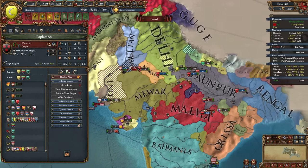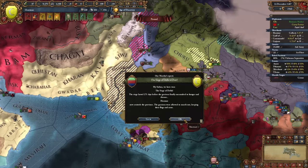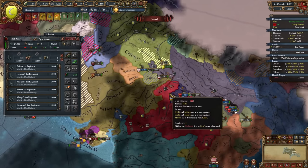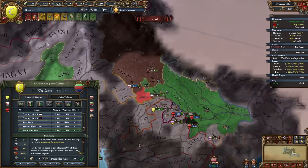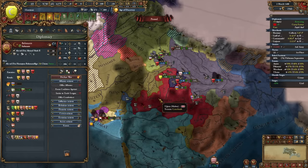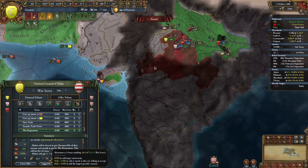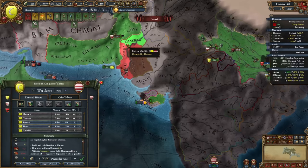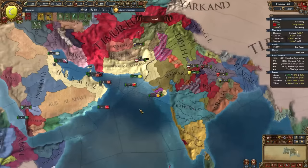The Timurids are invading Multan, which drags Juanpur into that war. We took Delhi's capital, so let's march down to Malwa and push them out. I'll make Delhi give us war reps and all their money. Bahmanis is now at war with Malwa as well since they're invading Idar. We get war reps and money from Malwa too, and we should be able to full annex Sind — and yes, we do. Boom. Expanding further into India.